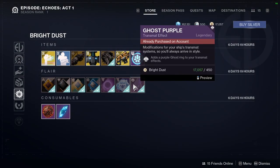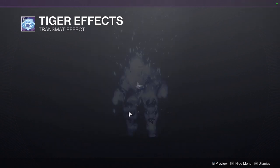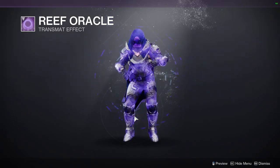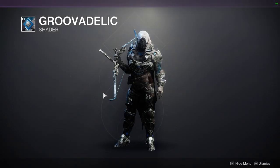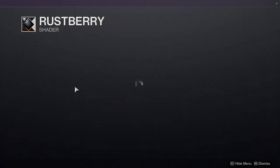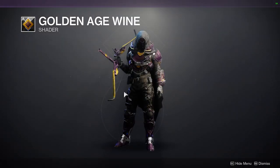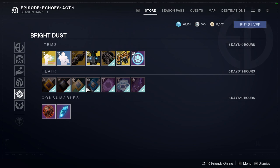Ghost shells — purple tiger — and transmats. We have the Tiger Effects transmat and the Reef Oracle transmat. New shaders include Groovadelic, which I literally just picked up before recording — looks okay I guess — Growing Guilt, Rust Berry, and Golden Age Wine. I'm not the biggest fan of the new shader icons. They're going to have to grow on me because they look pretty rough right now.